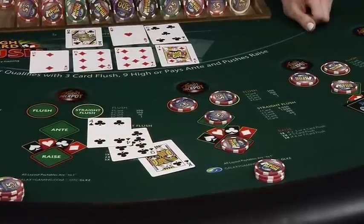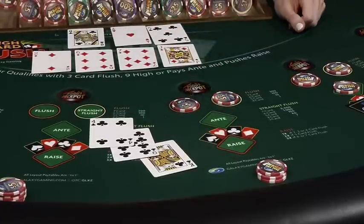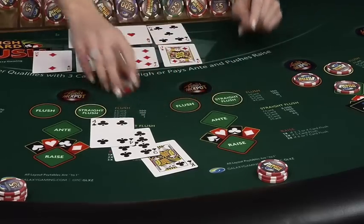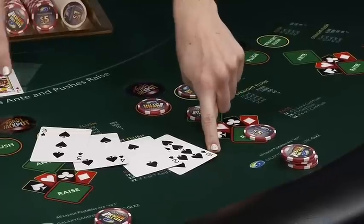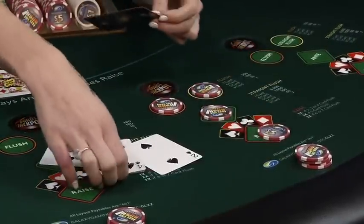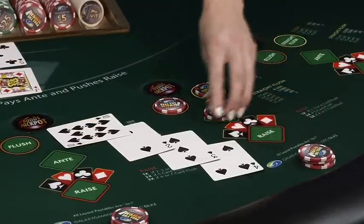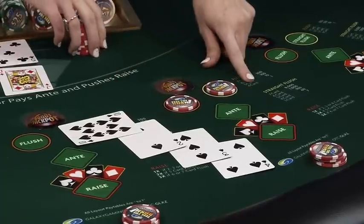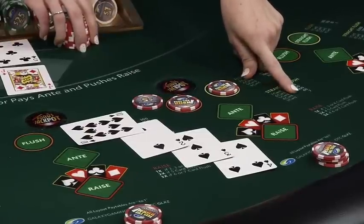This player has a three card king high flush, which loses to four cards, so they lose the ante and the raise against the dealer's hand. There is no four card flush against the pay table, and this is not a three card straight flush. Here we have a four card ten high, which also loses to my four card jack high. But we notice something else in this hand: there is a three card straight flush. So the player has lost the ante and the raise against the dealer's hand but will be paid for both side bets. We have a four card flush, so we get one to one on that bet, and the three card straight flush pays seven to one.